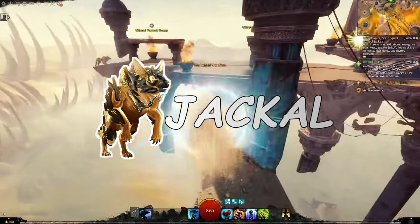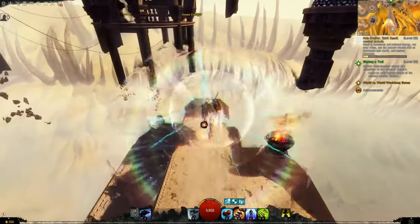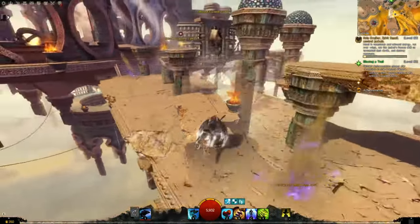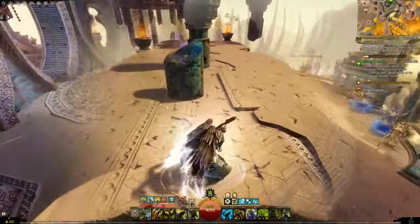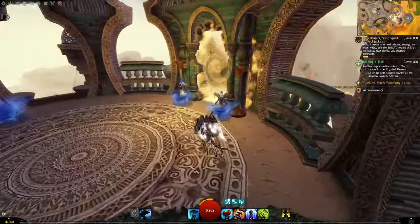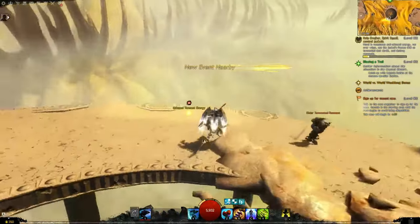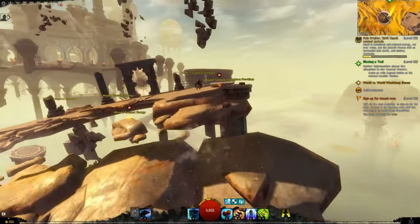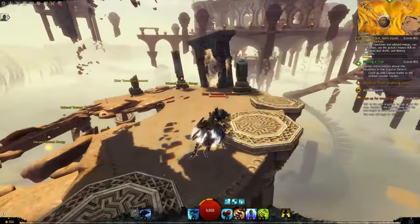The Jackal is arguably the best-looking mount in Guild Wars 2. These magical creatures, formed of shifting sands and given shape by magical runes, can engage in a fight with an AoE Pounce attack which also grants a strong barrier to allies. They have a short-distance teleport ability called Blink, and with the right mastery Jackals can avoid all kinds of damage including enemy attacks and falling. You can also unlock the ability to use sand portals — special teleport devices scattered across the Crystal Desert.